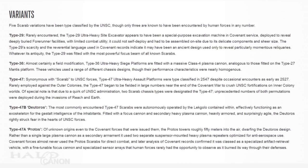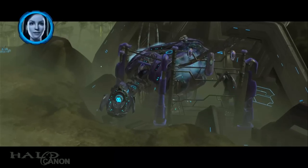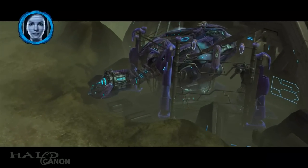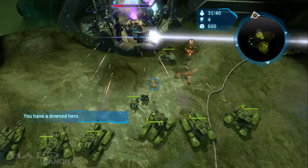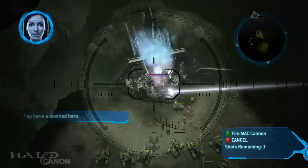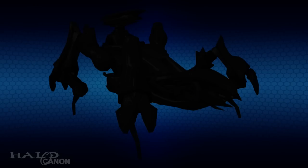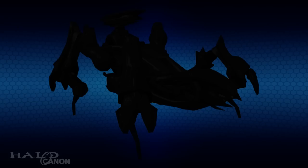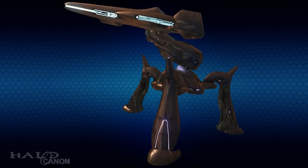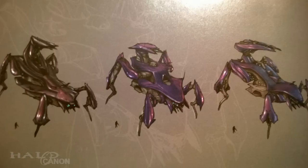Finally, the pièce de résistance — the Scarab Classifications. We start with the T-29 Ultra Heavy Site Excavator, this being the Super Scarab from Halo Wars. Due to the sheer size and the delicacy of its components, it has to be assembled on the ground. The article notes that based on Covenant Records, the Type 29 is assumed to be based on an ancient design, used only for excavating particularly momentous reliquaries. Next up is the Type 36 Ultra Heavy Siege Platform, a variant we have yet to see in the games. It's noted for its Class 4 Plasma Cannon — similar to what we see with the Mantis platform — and its homogenous performance characteristics. I can't help but wonder if this might be canonizing some of the Scarab concepts seen in the art of Halo 3, or perhaps it's indicative of something we'll see in Halo 5.